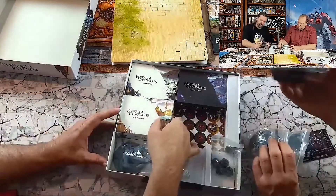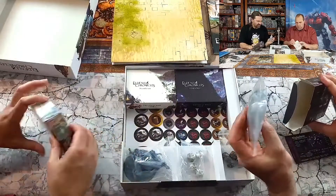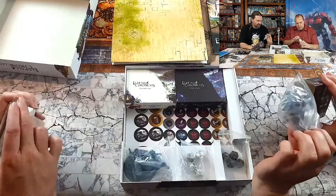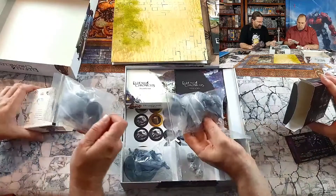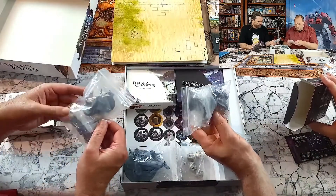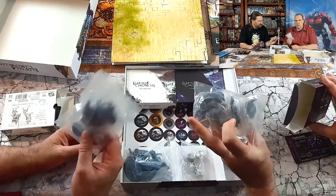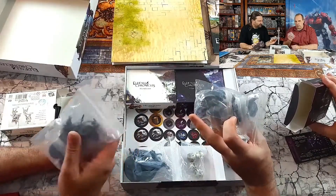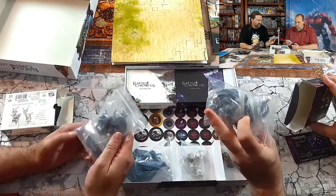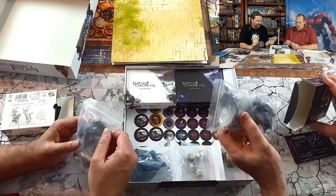You get the box and all the minis are packed up separately in there, which is cool. There's no sprue stuff that I can see - they're just in a bag. So you just check to see if there's any cleaning that needs doing. We'll be doing more with these - probably just glue them together for the first couple of games.